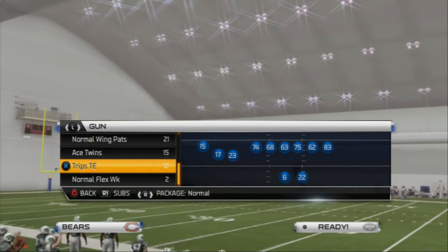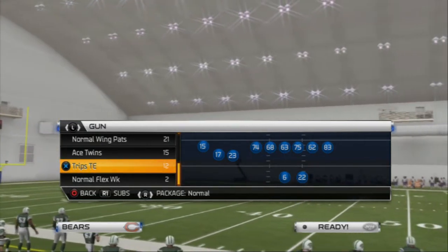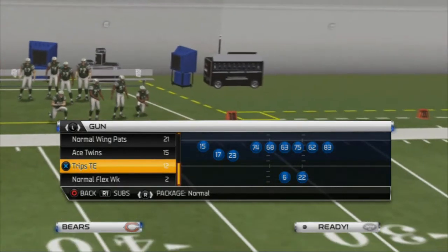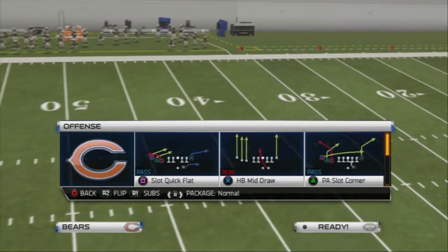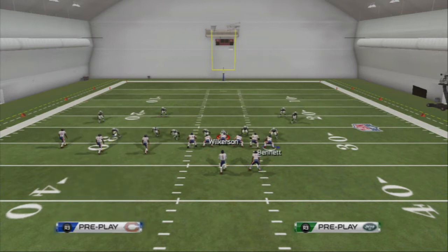One of our five sets for success is how to beat zone coverage today. In this Madden 25 offensive tip, we're going to be taking a look at a zone coverage beating formation out of the shotgun trips tight end, which can be found in the New York Giants playbook. We're working this out of the offensive scheme of the week. This is going to be our primary zone beating formation, so let's talk about why we like it.